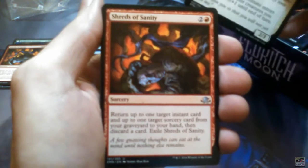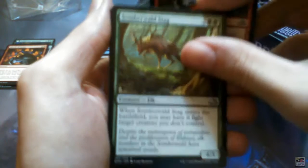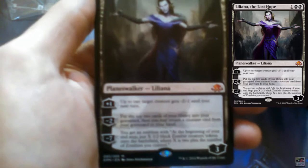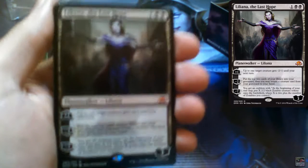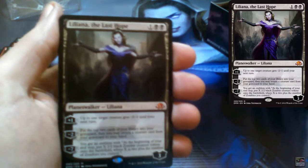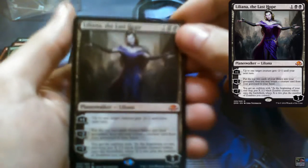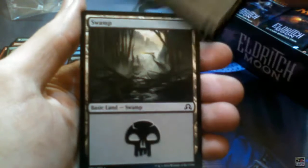Dragskull Shieldmate, Shredge of Sanity, Somberworld Stag — and wow! That's from the Buy-a-Box, and this is what I got now! Even if I didn't get it from the Buy-a-Box, I got it from the box itself! I'm losing my words here — that's epic! And a beautiful Swamp — as always, love the land!